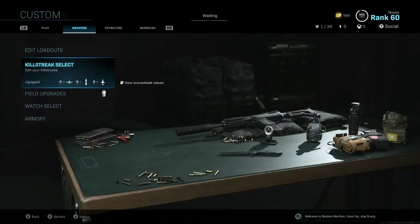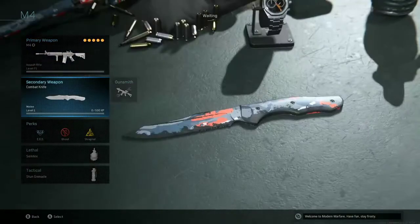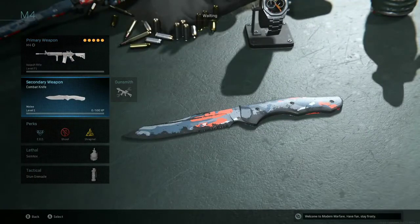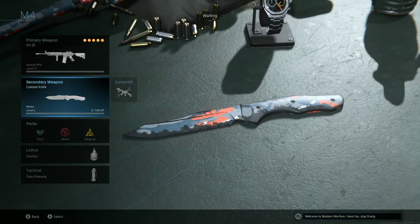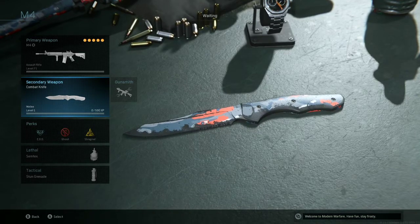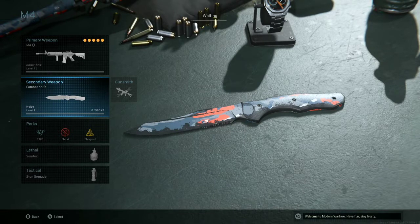Now moving into loadouts specifically. For the secondary, across the board I use a Combat Knife. The reason for using the Combat Knife is because you can pull it out off spawn and double sprint with it, getting the fastest movement speed possible. I definitely use the Combat Knife anytime I go to rush plant, or anytime I push up to grab a position and wait for attackers or defenders to cross my line of sight.